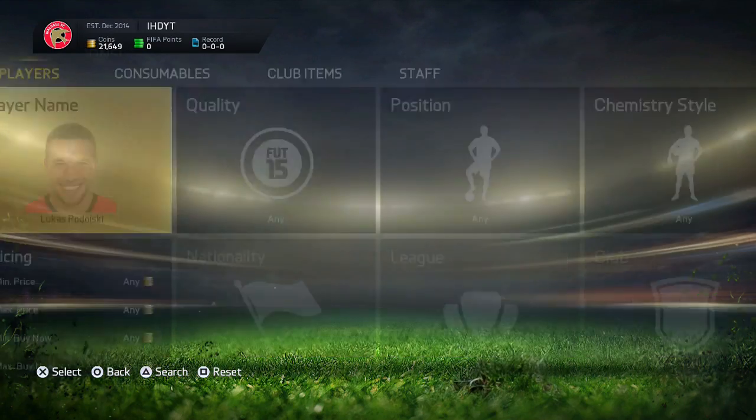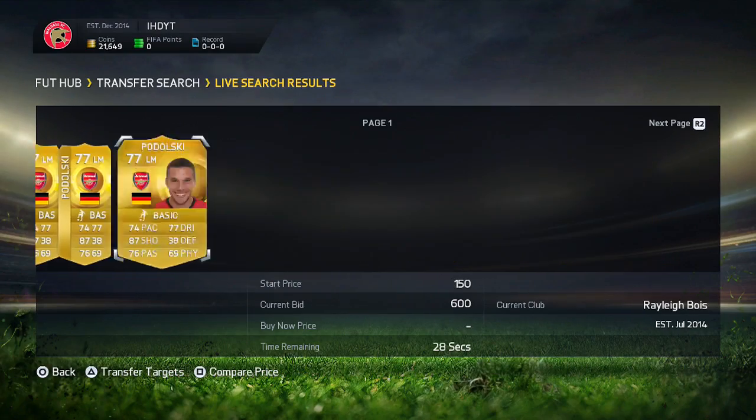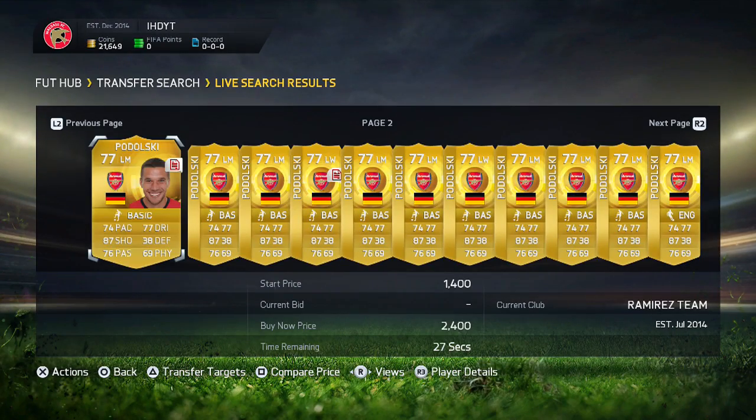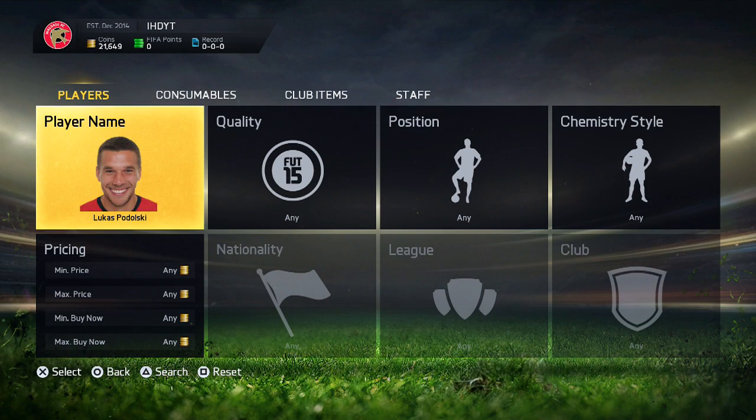So Lukas Podolski will get an Inter card, and what happens to his old Arsenal card is it goes out of packs. With it going out of packs, there are no new Arsenal Podolski cards coming onto the market, which means people will be buying them but there won't be any more to replenish supply. So it basically won't be replaced, meaning there won't be enough to fill the demand — and that will drive the price of Podolski up.